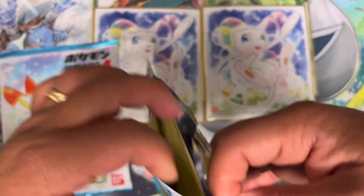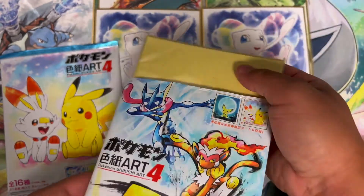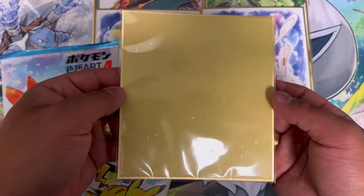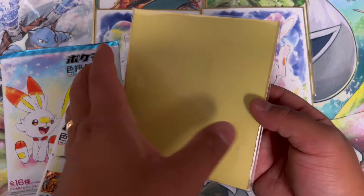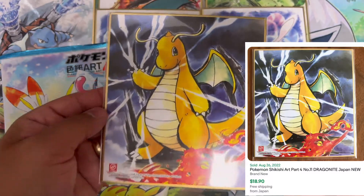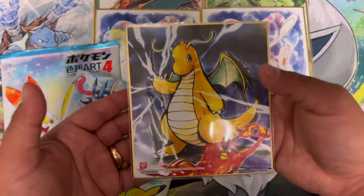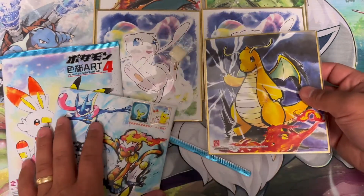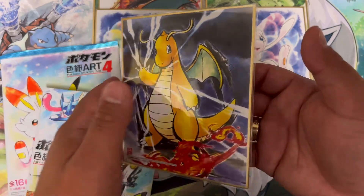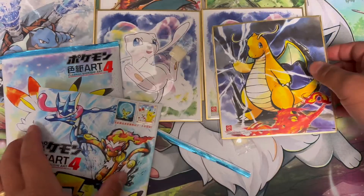Here we go, Shikishi Art Set 4. There's the gum. Will it be the Charizard? Dragon Knight! Bang — that is what I was hoping for, either the Dragon Knight or the Charizard. Super excited! We will take that. This is number 11 out of 16 total art in the set — Dragon Knight!